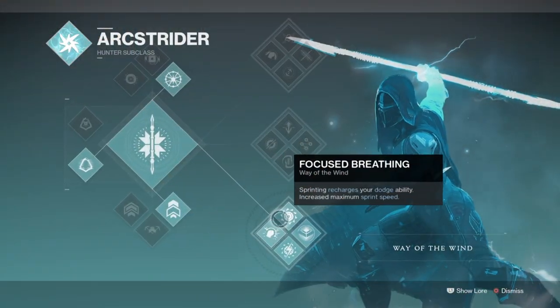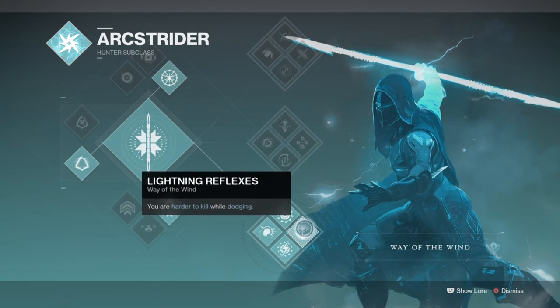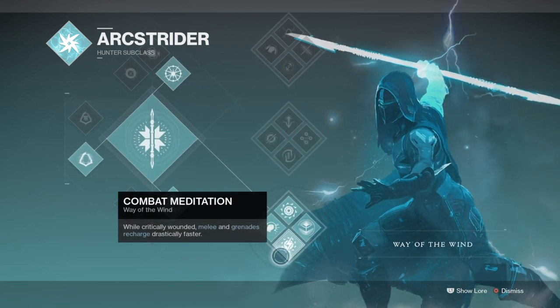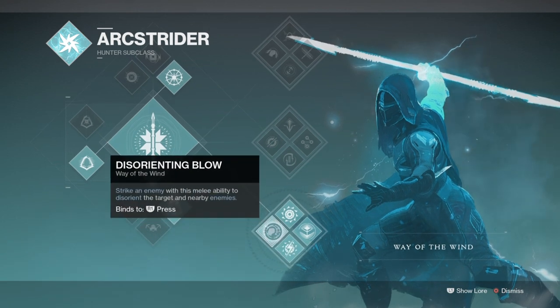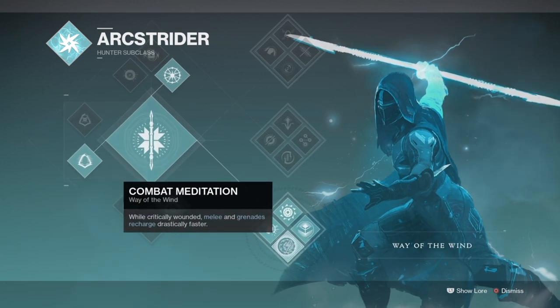Starting off with the subclass, we will be using Way of the Wind to incorporate its melee and ability-centric regenerations across the board, which will greatly benefit the build. The Arc Strider subclass tree tends to be best suited for close-quarter fighting rather than grenade ability spamming, and this can be seen with the way that each of the sub-tree perks are broken down.